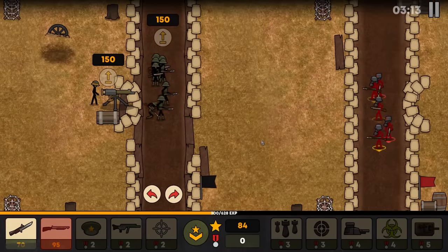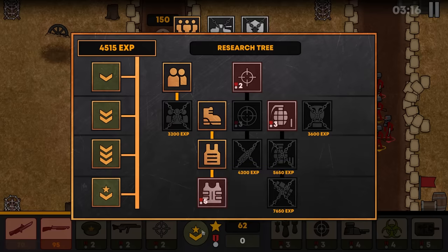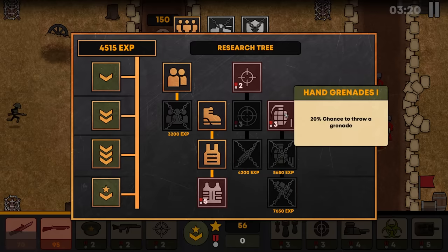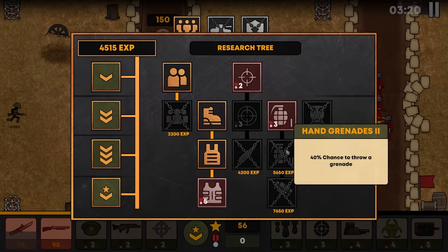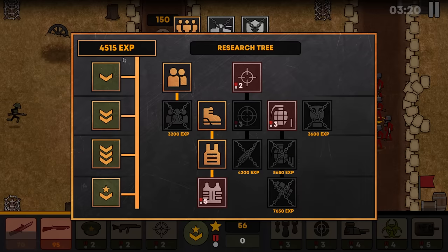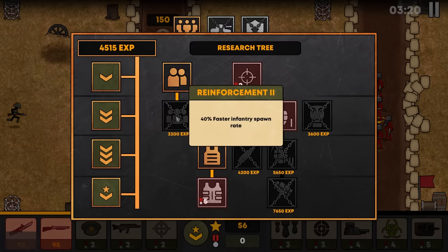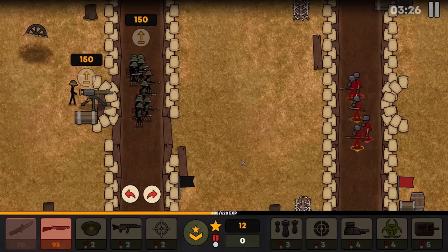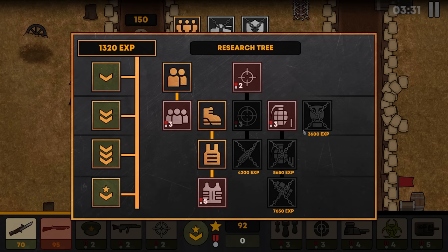At this point we've got faster, stronger riflemen with a 20% chance to survive a shot that would otherwise kill them. It's a lot of medals to put into this area, and grenades is also a really fun tech tree — I want to show that off in another video: grenade level two, and then anti-tank grenades. I've got 4,500 XP, so I'm thinking at this point I could either unlock reinforcement level two or the K-bullets, and I'm thinking we're going reinforcement level two. Once we get that, we have a 40% faster spawn rate for infantry.